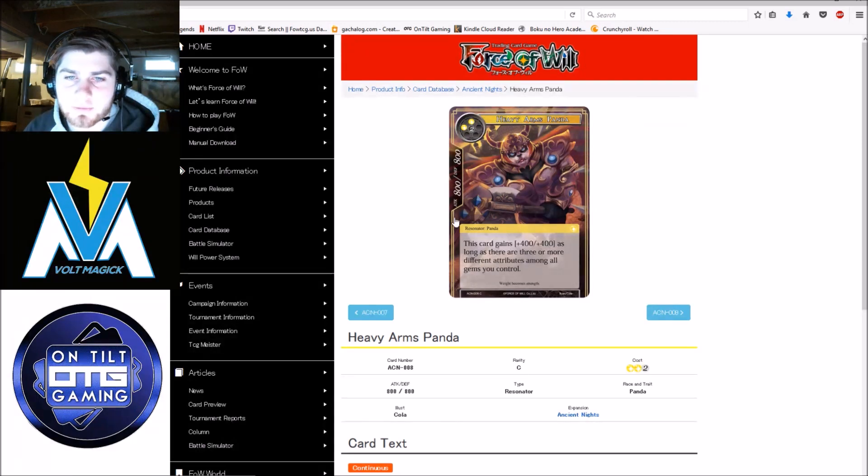Heavy Arms Panda — this is what you want to be doing for four mana. It's an eight-eight that gets plus four, plus four as long as you control three or more different attributes among all the gems you control. So four mana, twelve-twelve — obviously very overstated, kind of closes out the game for panda decks. There's also the five-drop that pulls a four-drop out of your deck, and I would absolutely want to pull this one out. I value the four-four stats more than untapping all my stones. I like this one a lot more than the other one.